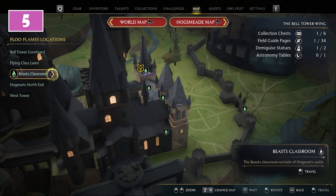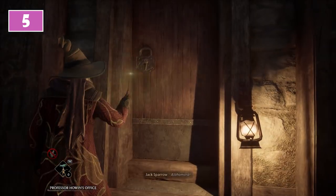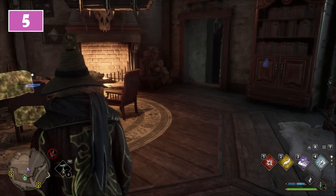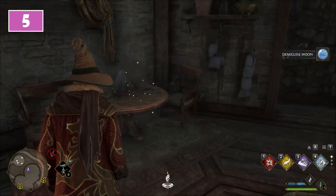For the second, it's time to move to the Beast Classroom Floo Flame. Once there, turn around and approach the door behind you. It will have a level 2 lock you have to remove. Once inside, to the right of the fireplace you have to pass through the door frame. This will allow you to find the Demiguise statue on top of a table.